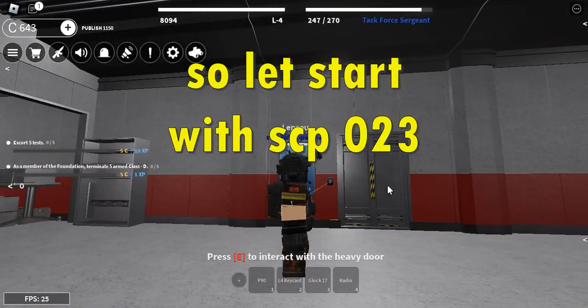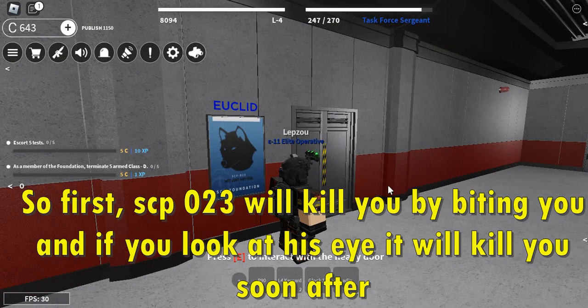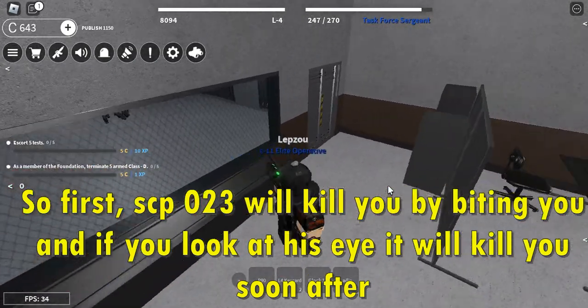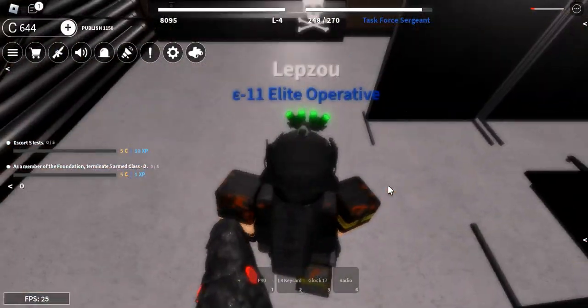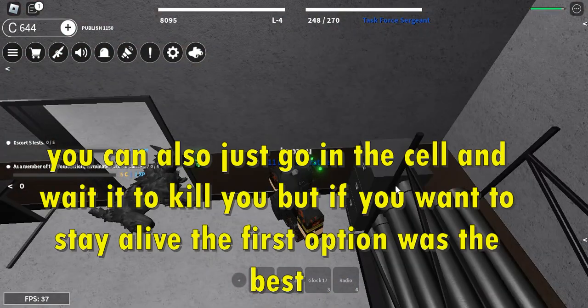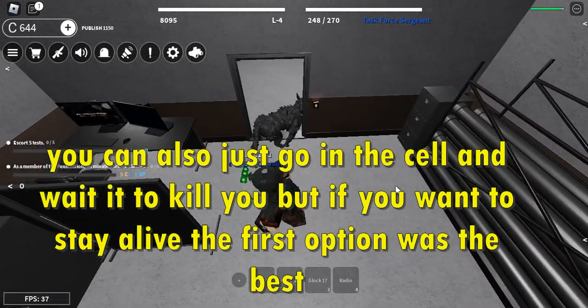Let's start with SCP-023. SCP-023 will kill you by biting you, and if you look at his eye it will kill you soon after. To contain it, you need to go far away from the door then come back fast and time it well so the door closes before the SCP gets out. You can also just go in the cell and wait for it to kill you, but if you want to stay alive the first option is the best.